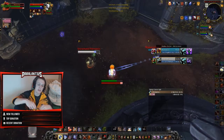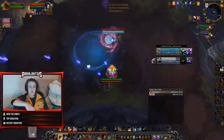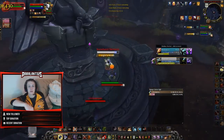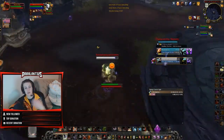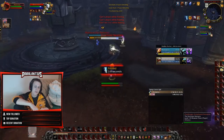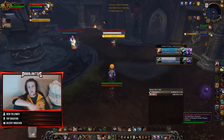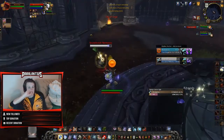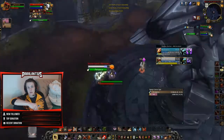Their major offensive cooldowns are the same — Battle Cry and Avatar — but they need to be respected much more carefully than against an Arms Warrior. The damage from a Fury Warrior can come very, very quickly — we're talking two or three seconds. This is why when you're playing against a Fury Warrior it's important to kite those offensive cooldowns, because after that window you don't actually need to worry for a bit until the next one comes up. Other offensive cooldowns include Dragon Roar and Bladestorm — Bladestorm being the same utility-based AoE CC-immunity cooldown as Arms, but doing a bit more damage because of two weapons.